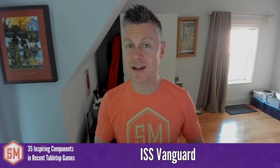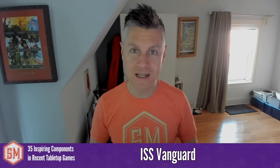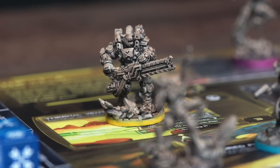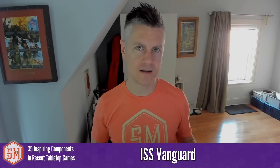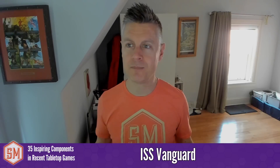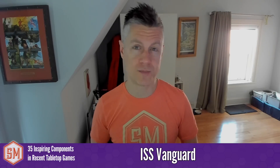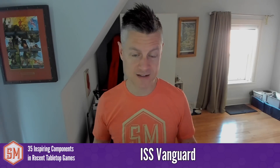ISS Vanguard and Awakened Realms in general get praise for their sun-dropped miniatures — a wash applied to miniatures to give them a really distinctive, beautiful look on the table. They may have copyrighted this exact use of the ink wash. If you want to enhance your miniatures, you can look at options beyond the standard ink wash. An ink wash does add significant cost to plastic miniatures, but it's a nice enhancement for a crowdfunding campaign with stretch goals.